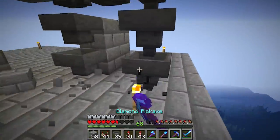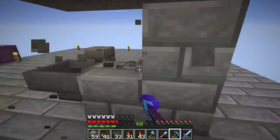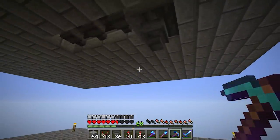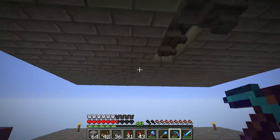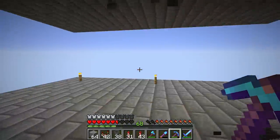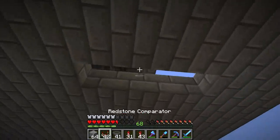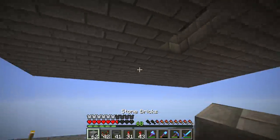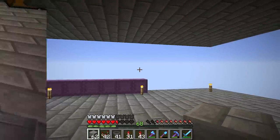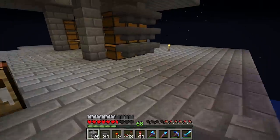I want to get a rough outline of how I want this to look — where the chests will be placed and things like that. Let me get that all sorted and we'll come back. Okay guys, so I've roughed out how I want it to look. Let me get some more torches down, it's a little dark up here.